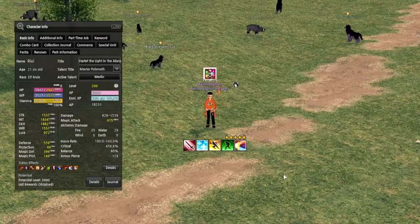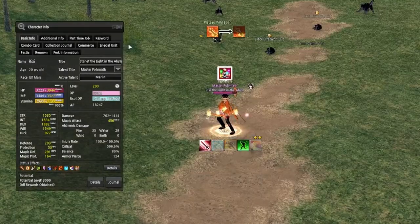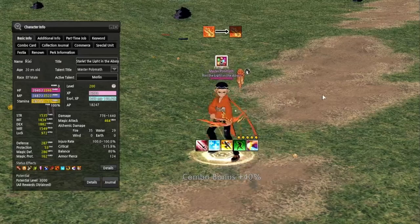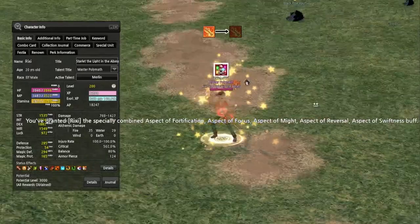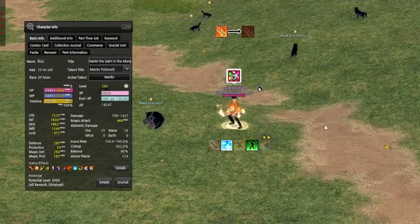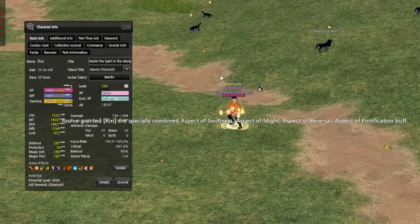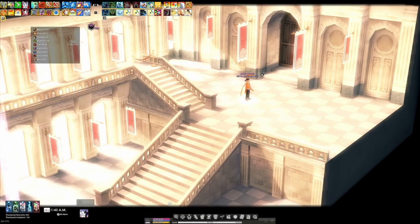Depending on the order you choose to use the effects, it can give a two percent increase or decrease to the effects you choose. Using the combination order of 3-5-1, 5-2-3-1, or 2-4-1-5-3 will increase the buffs and debuffs to damage — the last of these increases the effects from all five aspects. A combination of 3-1-5-2 will give a lesser increase to damage but an increase to defensive capability and loading speed.